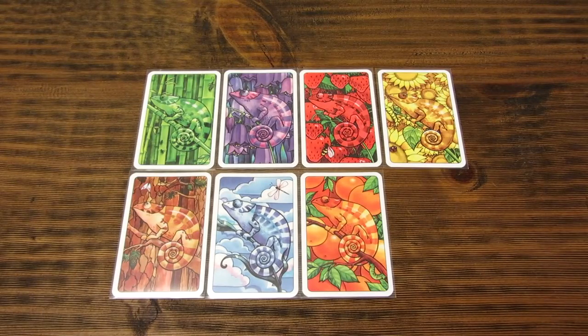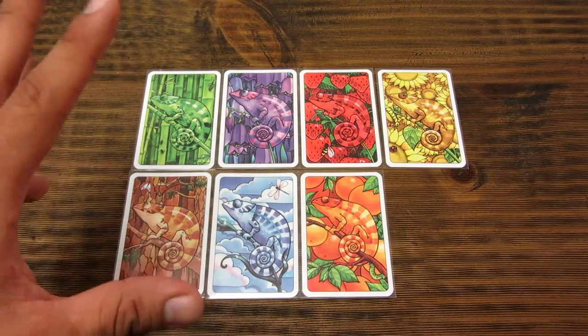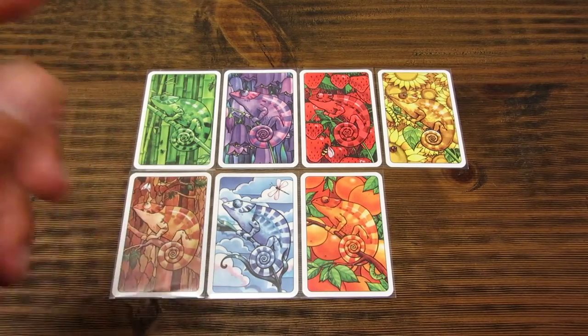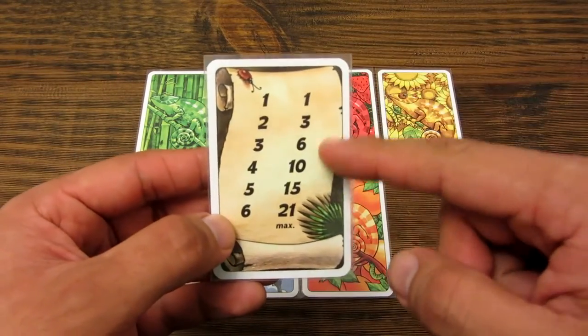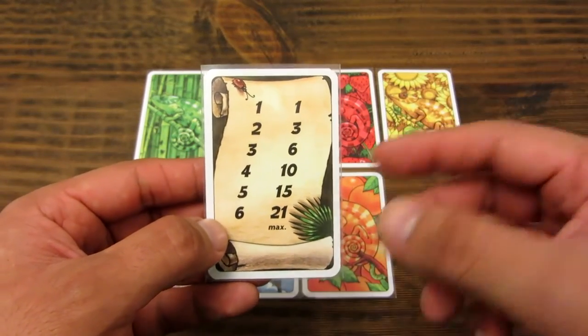During their turn, players draw groups of cards from the center of the table. These cards represent 7 different colors. Each player must specialize in 3 colors and try to form groups of up to 6 cards to get the highest score. Additional groups beyond the 3 chosen colors will assign negative points, as indicated on the summary card.